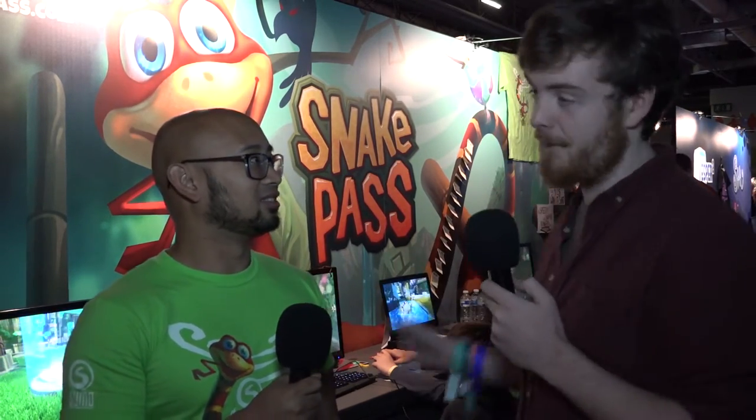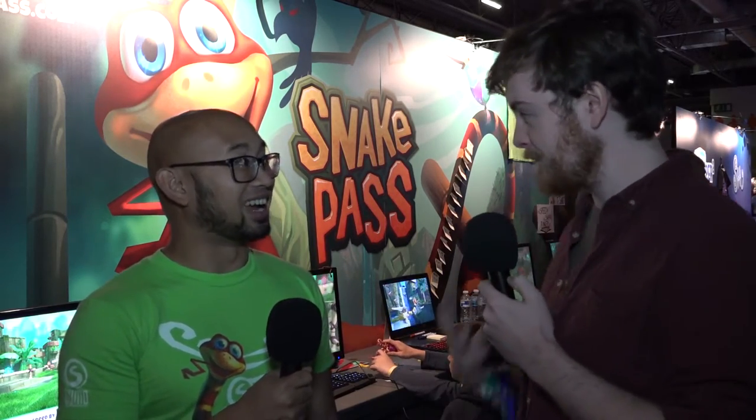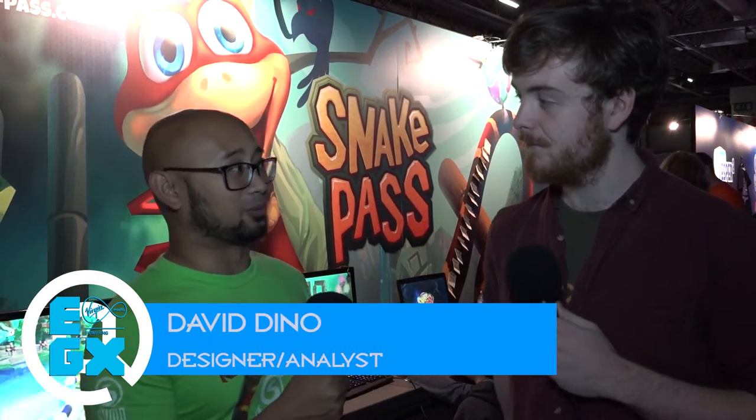We're here at EGX 2016. I'm here with David, who's the designer and analyst of Snake Pass, which is a really cool, different kind of adventure game. It's hard to describe but I'll let you have a go - could you talk us through what you do in Snake Pass? So Snake Pass is a physics-based puzzle platformer. It is the first original IP from Sumo Digital.